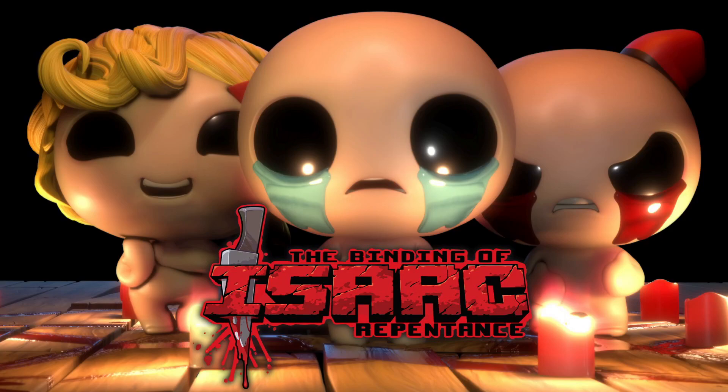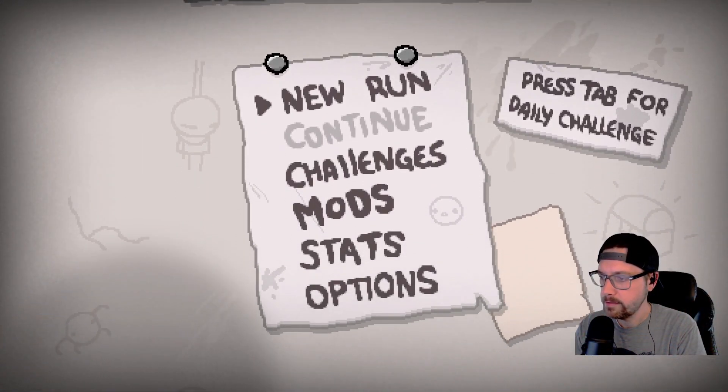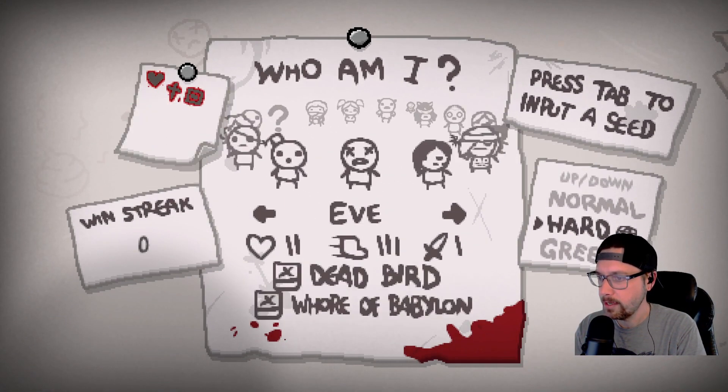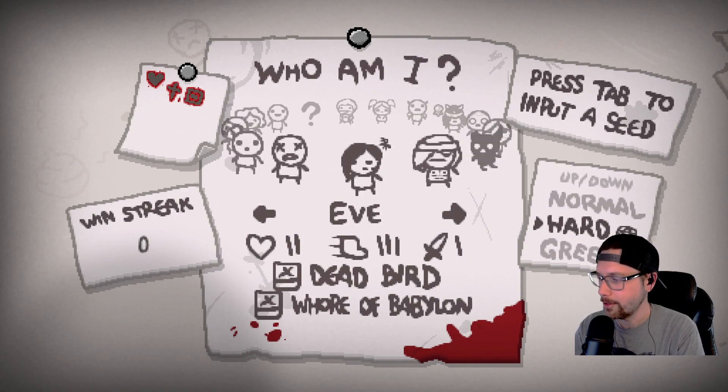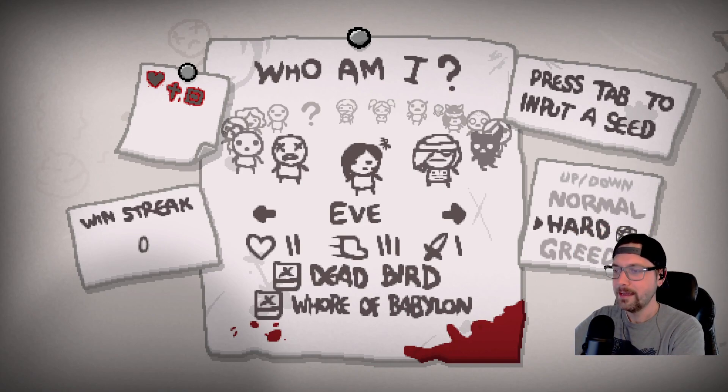Alright everyone, welcome back to another episode of Isaac. We're going to get into a regular run today. I just tried an Eve run — I tried taking Eve to Hush and I only had two hearts when I got to Hush, so it didn't work out so good. I lost my win streak.